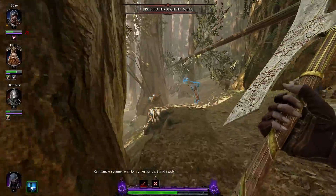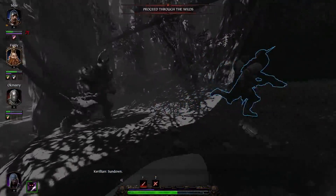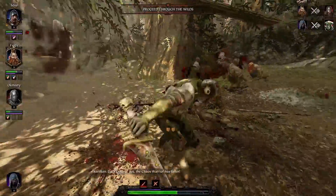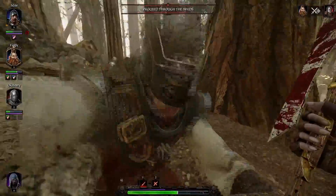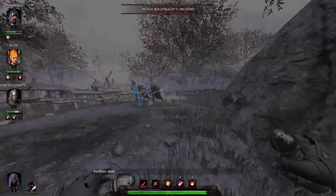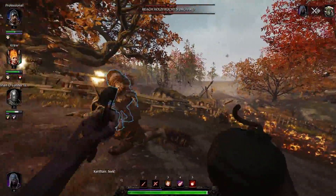Got a wandering chaos warrior catch you by surprise? No problem. Even on legend difficulty, you'll make quick work of them, usually instantly killing them if you can get a charged backstab in. To a lesser extent, if you manage to piss off a patrol, the Shade is also much more effective at helping deal with them now.